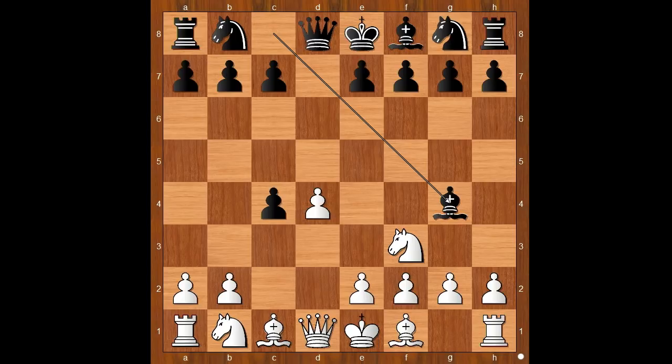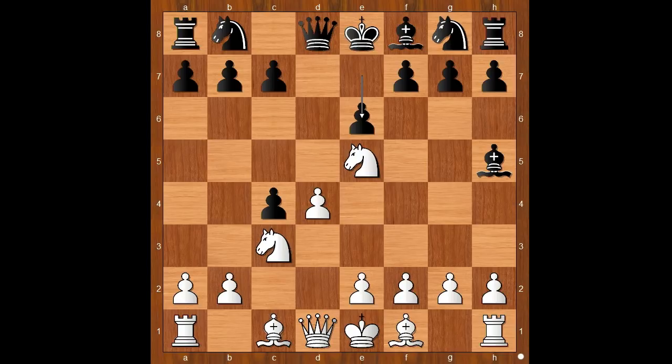White to move. Alechin demonstrates the perfect way to play against this Bg4 variation. Knight to e5, attacking the bishop. Bishop to h5, Knight to c3, e6, white to move — g4. Alechin plays sharply.